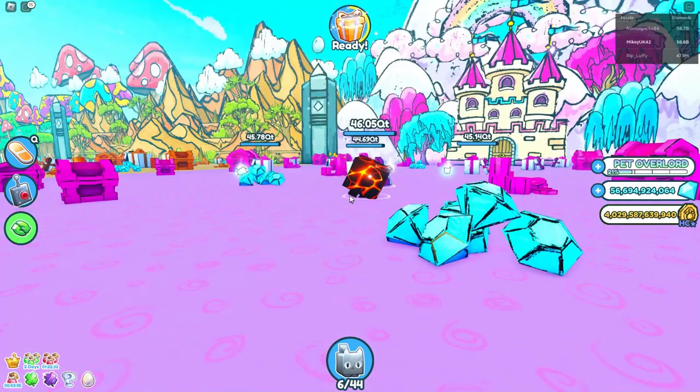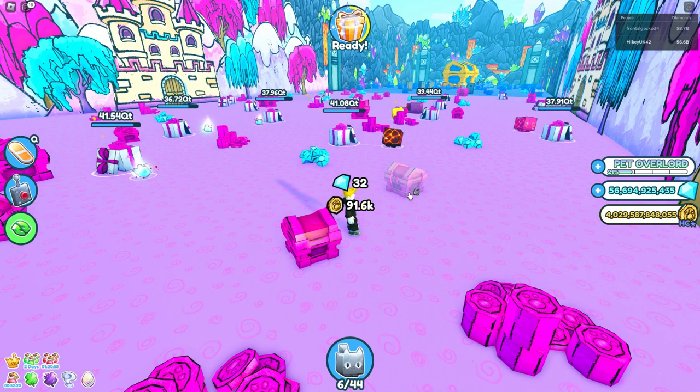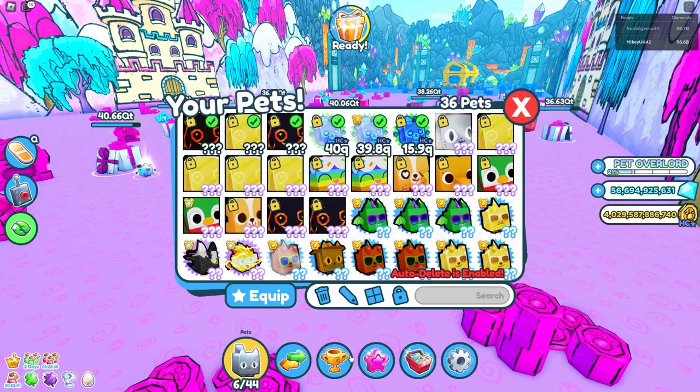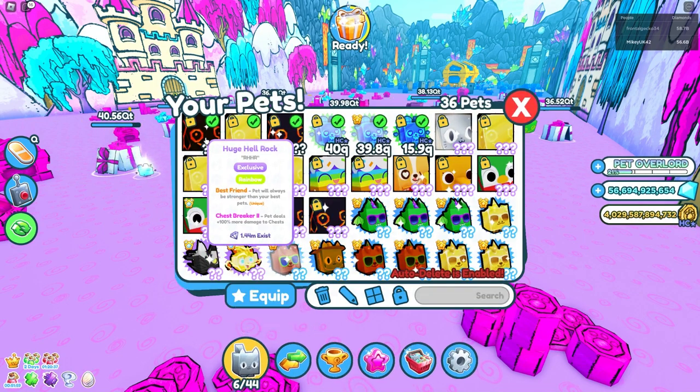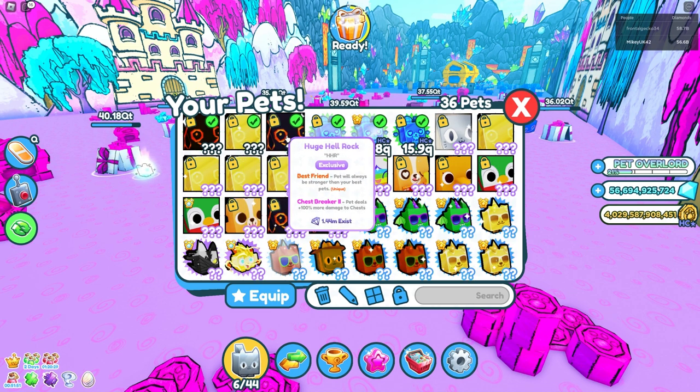Let's have a closer look at the team setup, starting off with the huges. Unfortunately I forgot to include my shiny huge, but suffice to say it's exactly the same damage as a standard huge. First we have a rainbow, golden, and normal huge hell rock huge equipped. Ignore the chest breaker enchantments — they don't apply versus presence.